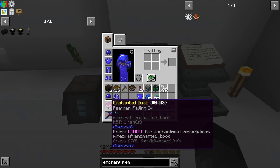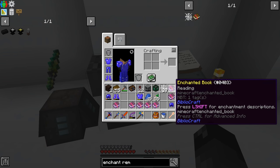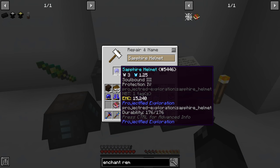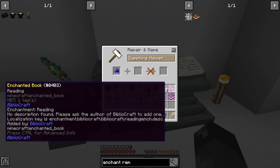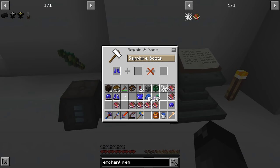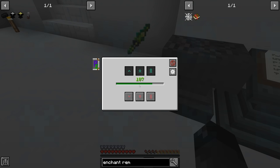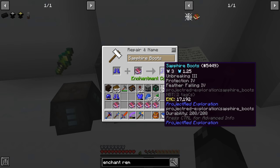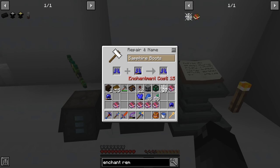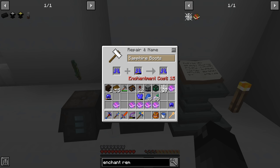We also got Auto Feed, Feather Falling, and Reading from other enchantments. Reading means we don't need to wear the glasses for Bibliocraft stuff. I tried to apply Reading to the helmet but it wouldn't let me. We put Feather Falling on the boots for four levels - not technically needed with creative flight but nice to have. Then I combined the boots to retain Depth Strider, ending up with Unbreaking, Protection, Feather Falling, and Depth Strider.